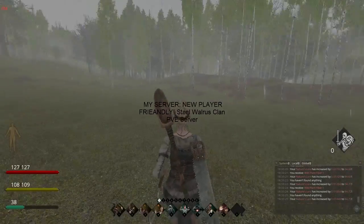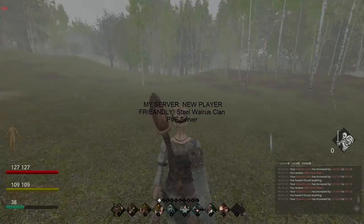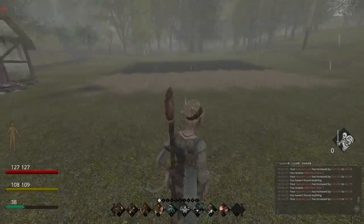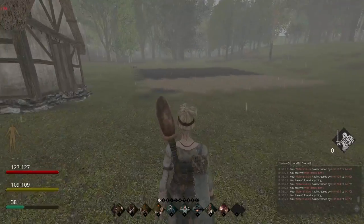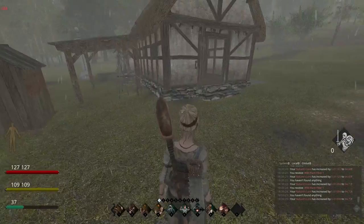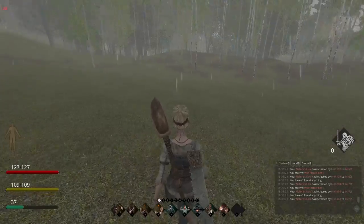Hello and welcome. I'm Steel Walrus and you are awesome. Today we're going to take a look at husbandry — basically stuff like procuration and whatnot, getting hides and dung, stuff you need for various things around your village in Life is Feudal.